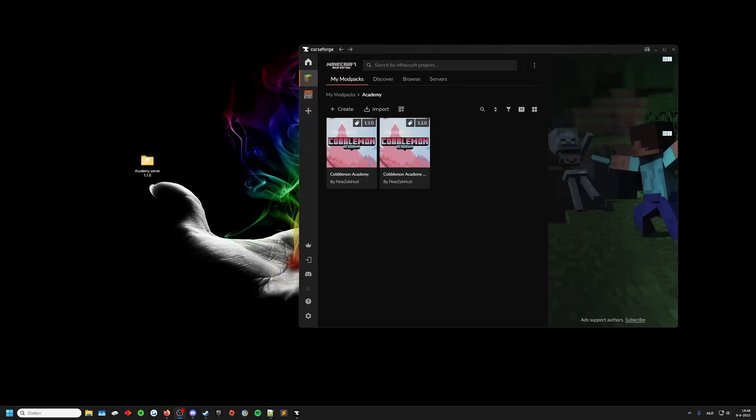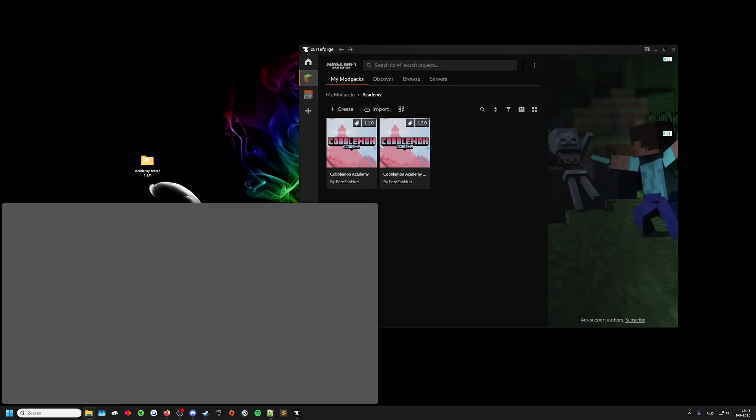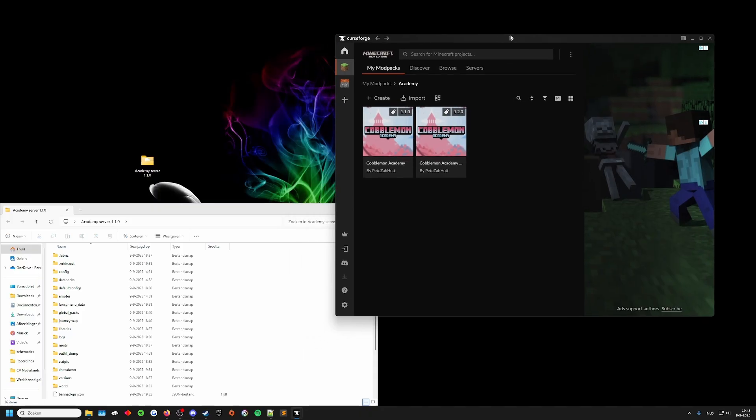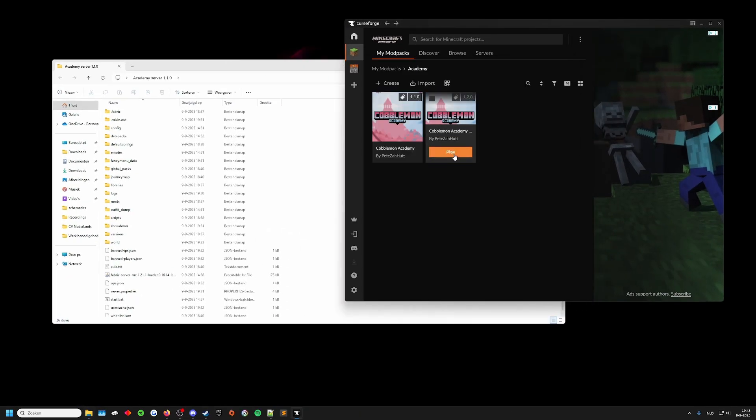Hey and welcome to this video where I'll be explaining how to update your Carbon Mon Academy mod to the new update. They've recently released update 1.2.0, so our previous server which was running on 1.1.0 is no longer accurate with the server files as to what we want for the actual server to have.